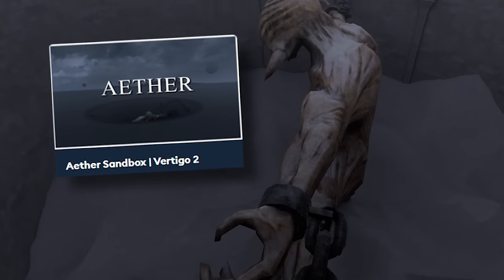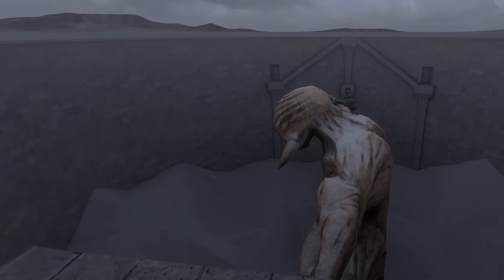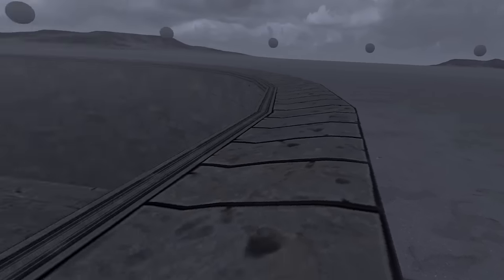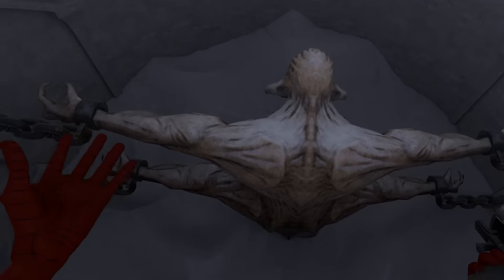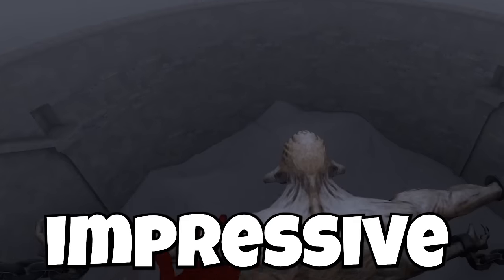This is the Aether Sandbox. It looks so cool just because it's so big. Apparently it's from Vertigo 2. This room and the surroundings just look so cool. It's such a big map as well. I don't really know what you can do inside of this map, but I think this site is just really impressive.